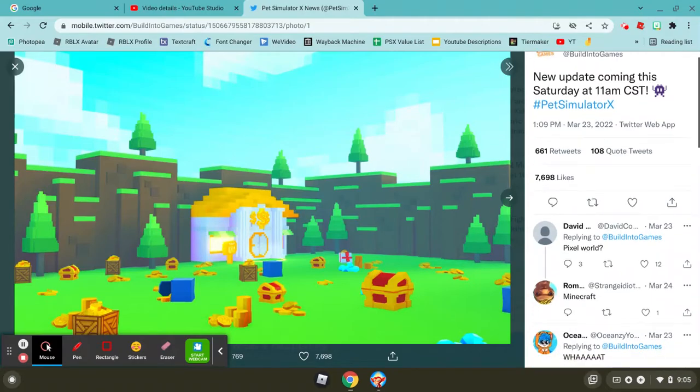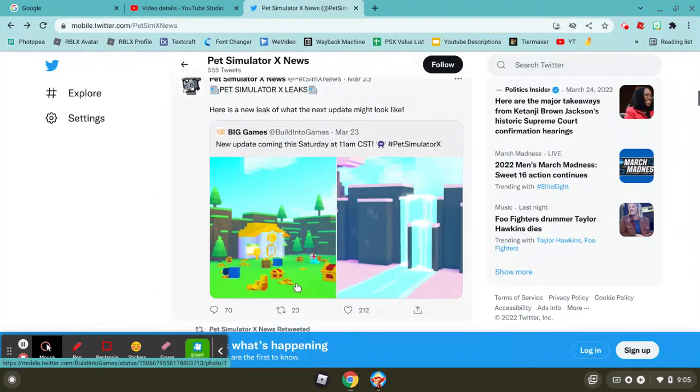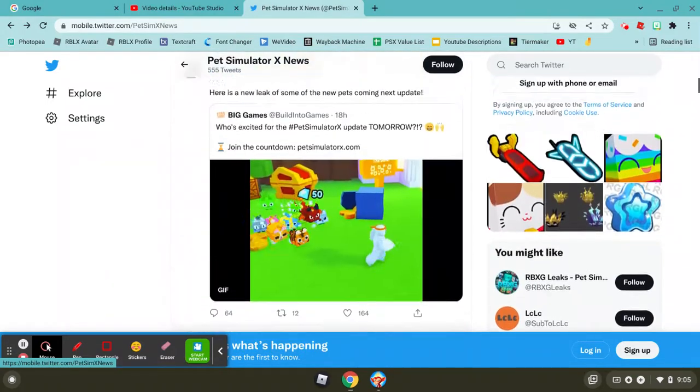Yeah, it's called a pixel world but it kind of looks like Minecraft. The water looks weird because it's not pixelated, so the checkers stand out so much.